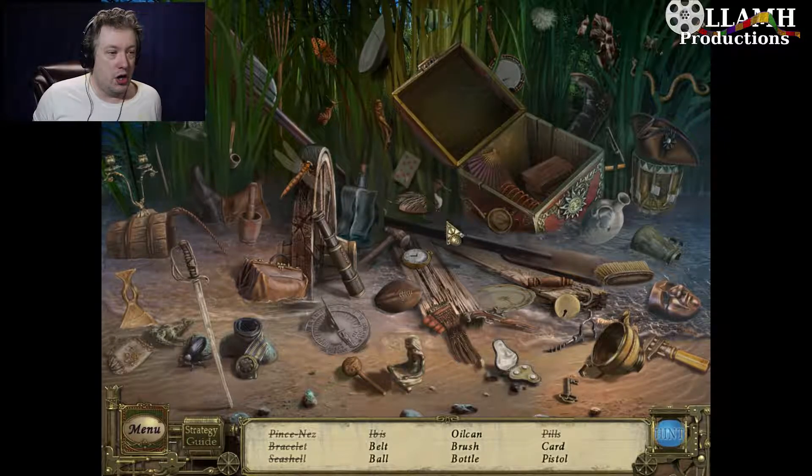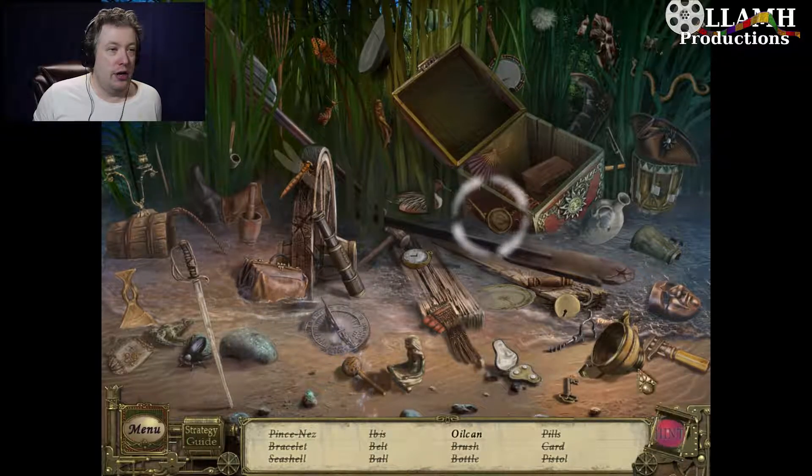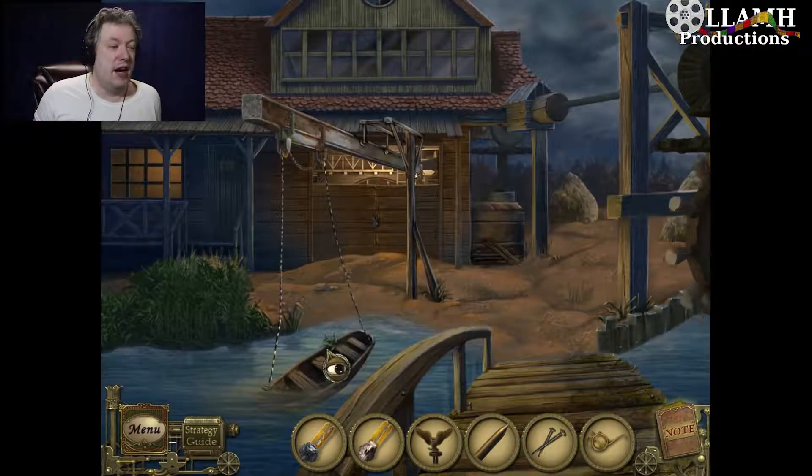Alright, so we need a pistol, a card — well there's the card, there's the pistol — a bottle, a brush. An oil can. That's probably what we're going to hold on to. Based on everything that we've picked up so far, I would say the oil can is probably the big item here. But we still need a belt and a ball. There's a football — American football, I should say. Belt? Yes, okay. The oil can is right there. I figured that was probably what we were gonna need. We need to oil the... the oil can is empty. Of course it is.